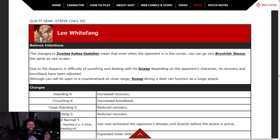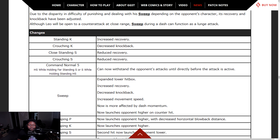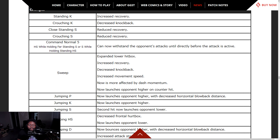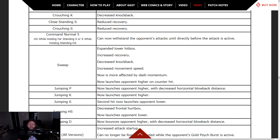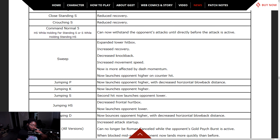Leo Whitefang — even if an opponent is in the corner, Leo can now go into Brynhildr stance the same as midscreen. Due to the disparity and difficulty of punishing and dealing with his sweep, its recovery and knockback have been adjusted, although Leo will be open to a counter attack at close range. Sweep during a dash can function as a lunge attack — expand the lower hitbox, increase recovery, decrease knockback, increase movement speed, now more affected by dash momentum. Launches the opponent higher on counter hit.